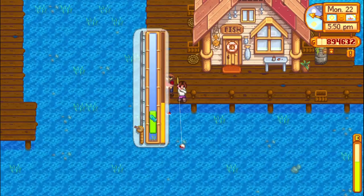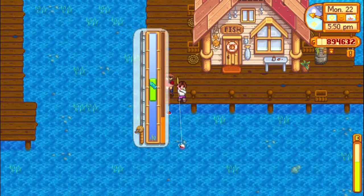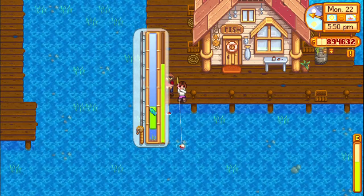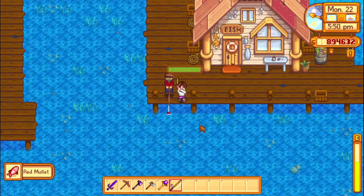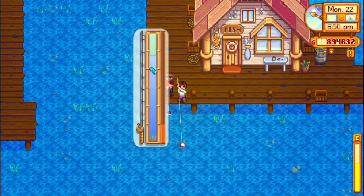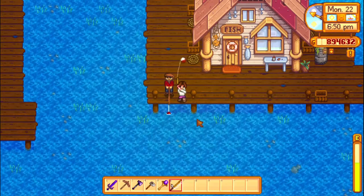My first tip is learn how to control the fishing bar. To catch a fish in Stardew Valley, you need to hold the green bar on the fish in the minigame. If you click, the bar goes up, and if you hold the button, it will rise rapidly. If you stop clicking, it will rapidly shrink. So if you want to keep the bar in one place, you will need short repeated clicks.